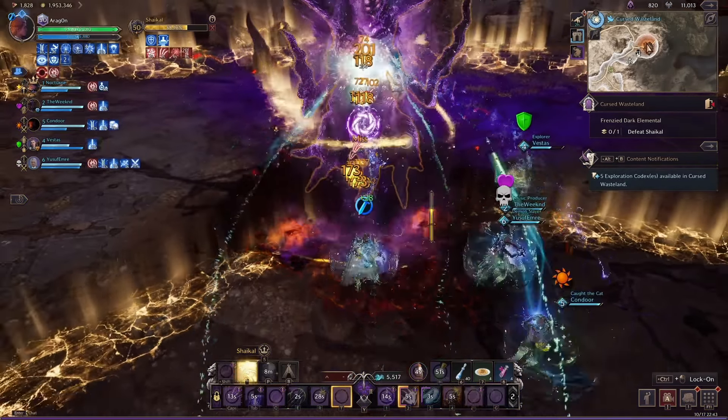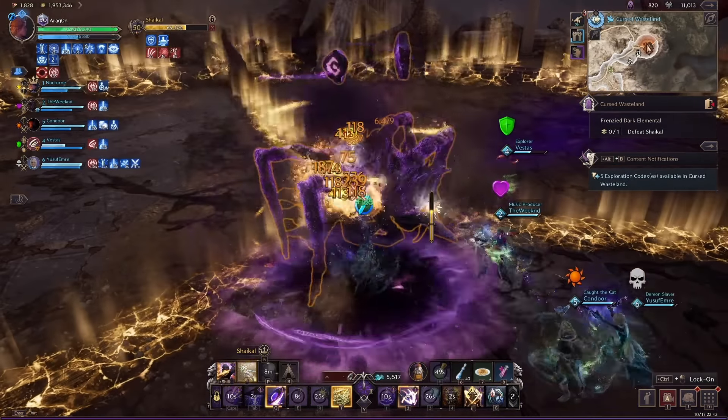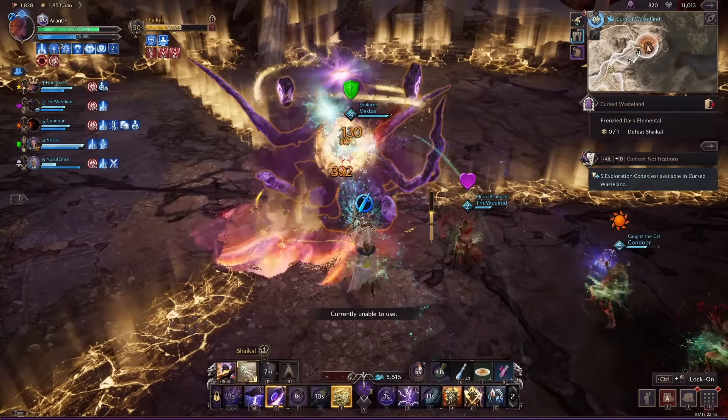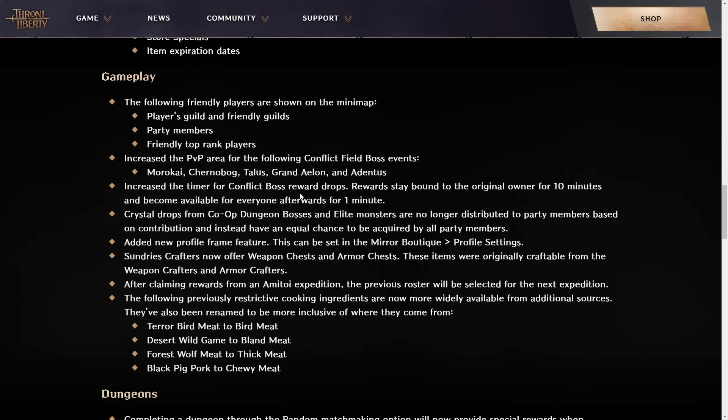Maybe that will improve it a little bit by having a bit more play area, but those are still honestly a bit of a mess when you have one guild who comes with all of their team members and then everybody else who just wants a piece of the boss. Just be aware, if you do get a reward drop from that boss, you have 10 minutes to claim it before it becomes available for everybody to pick up.